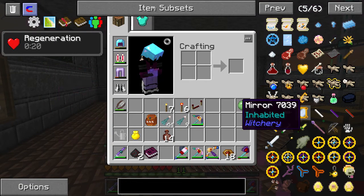Now that we made that Evil stuff, we wanted to make the Drop of Luck.